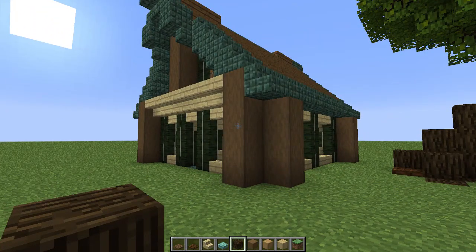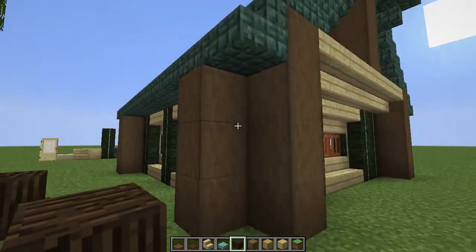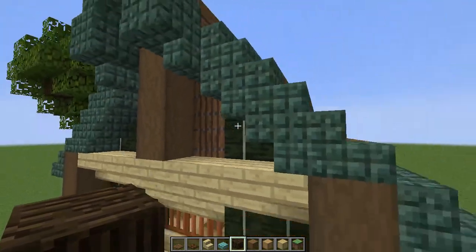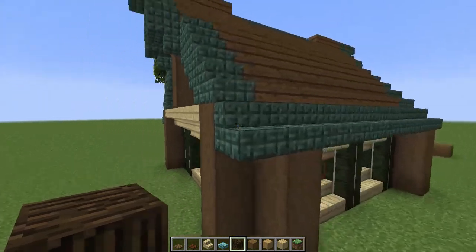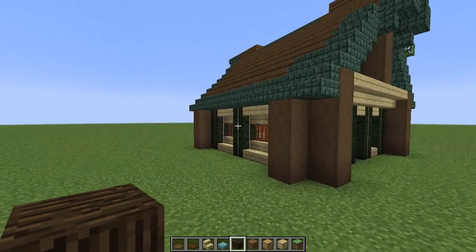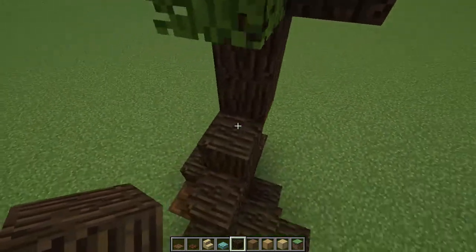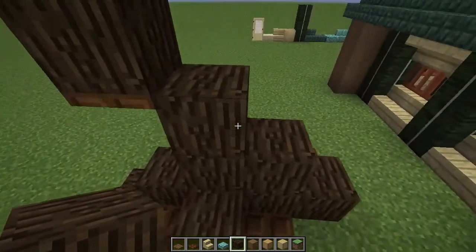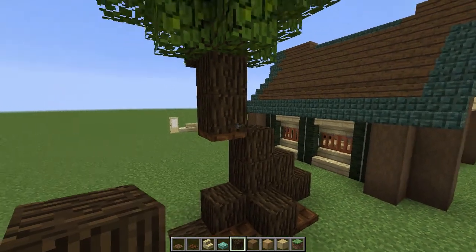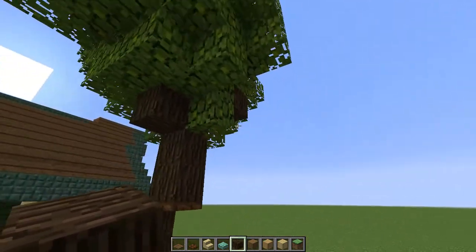I think Mojang have done an incredible job for this new 1.13 snapshot, and just bringing everything back. All of the trapdoors are amazing - they're just going to be so helpful, and I think prismarine is just going to be a game changer in terms of roof. It's just another really good roof option, and I think the kelp is as well. And then, of course, here we have the bark blocks, and look at that. It's just so nice to be able to do that in vanilla, and survival vanilla as well will be able to do that.